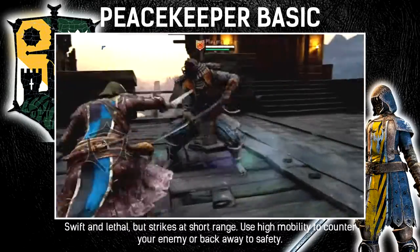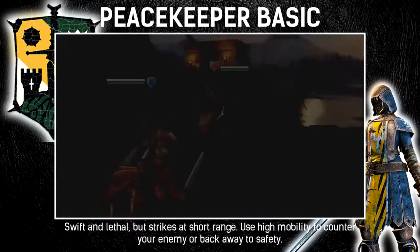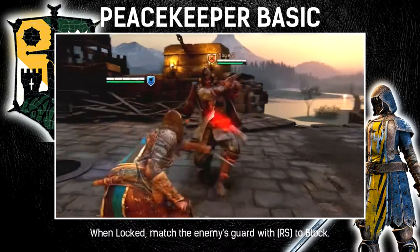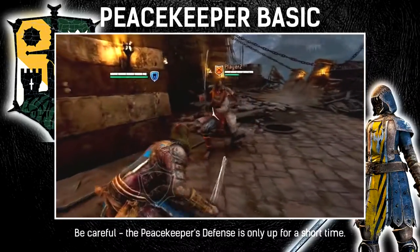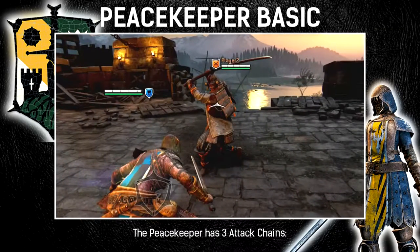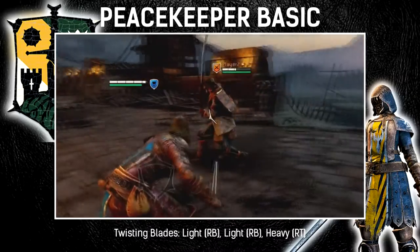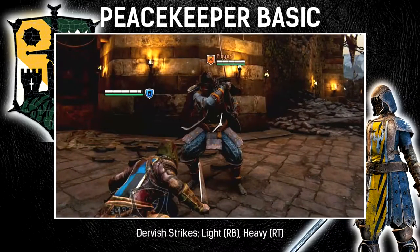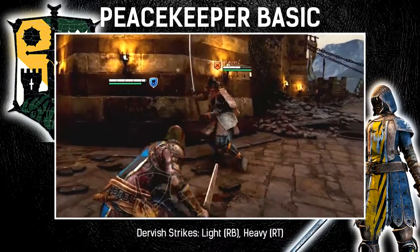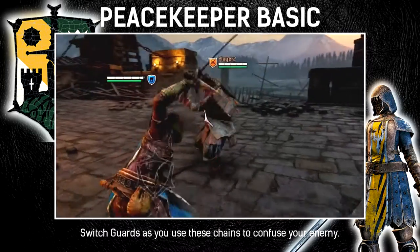Swift and lethal but strikes at short range. Use high mobility to counter your enemy or back away to safety. When locked, match the enemy's guard with right stick to block. The Peacekeeper's defense is only up for a short time. The Peacekeeper has three attack chains: Twisting Blades — light, light, heavy. Dervish Strikes — light, heavy. Sword Dance — heavy, heavy. Switch guards as you use these chains to confuse the enemy.